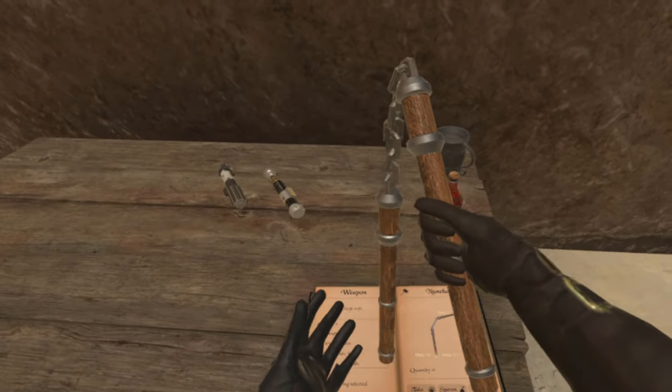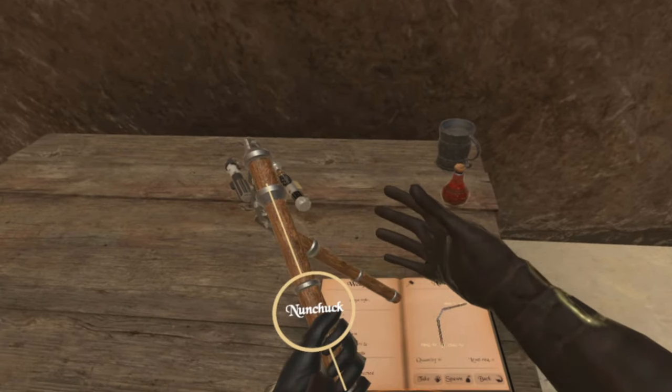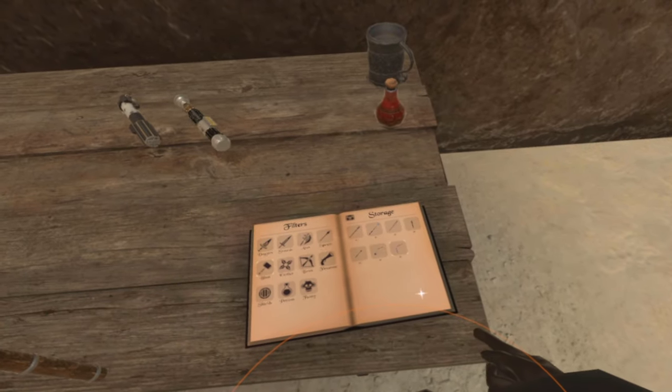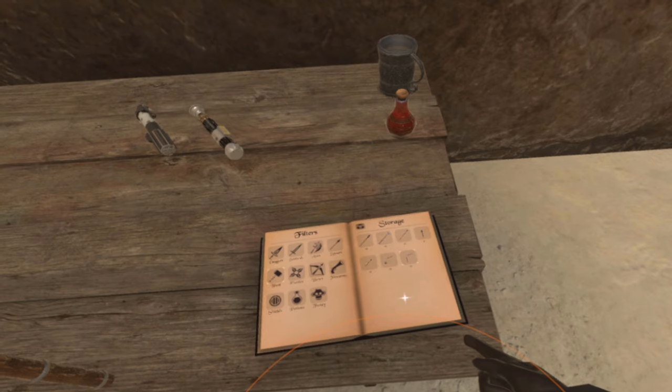G'day, Mr. Buzz here. In today's video we're checking out some nunchucks and a flail with a ball and chain. But before I check out the weapons, I'm going to check out this very, very special mod.